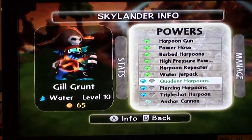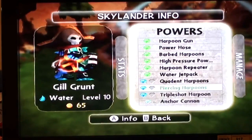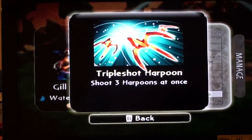I chose the harpooner path this time. We've got quodent harpoons — harpoons do even more increased damage. You notice the gun changed a bit in form, so did the actual harpoon. Piercing harpoons — harpoons travel straight through enemies and hit new targets. Triple shot harpoon — shoot three harpoons at once.